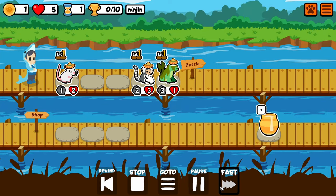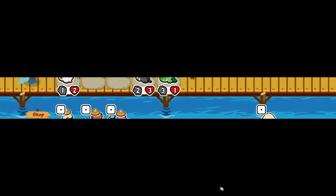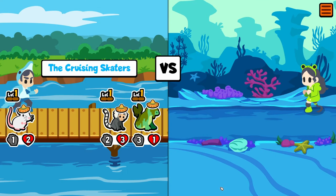Alright guys, what is up and welcome back to Super Auto Pets. This is Ninja and today we're going to be looking at a weekly game here where we utilize one of the most flexible units in the game, which is the camel.